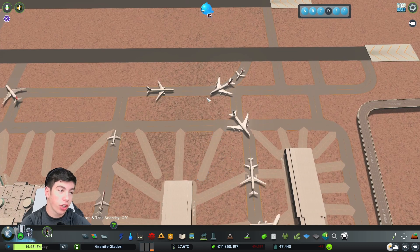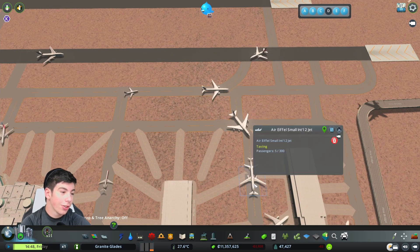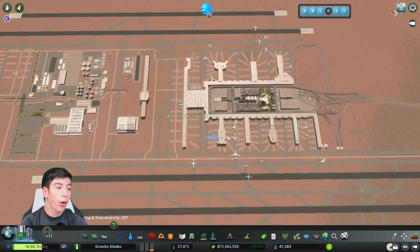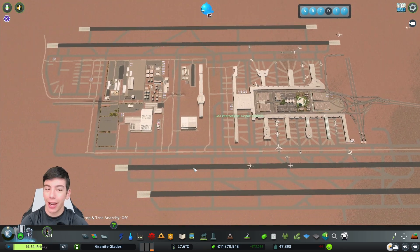And the reason I need to do that is because of things like this — these giant plane jams. You can see what I'm talking about here. At least we know the airport is busy and it's being used, right?